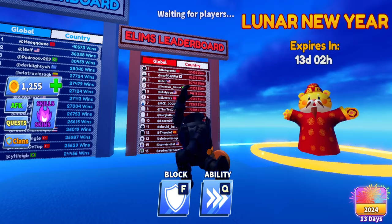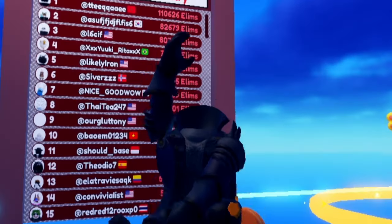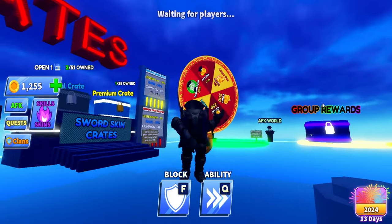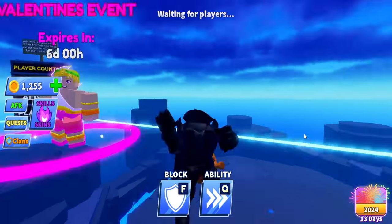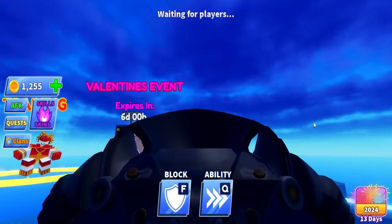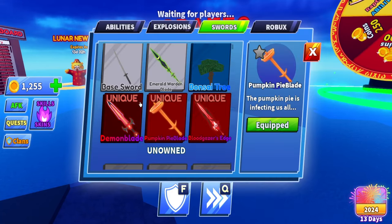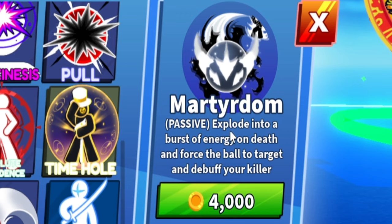Step two requires either a lot of friends or other devices. With four devices and adding a friend you can get up to 16 kills per round. You're wondering how — you can't kill yourself, but there's a trick. Go into Skills, then Ability, and there's an ability called Martyrdom: 'Faster explode into a burst of energy on death and force the ball to target and debuff your killer.' It costs 4,000 coins.